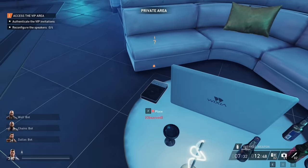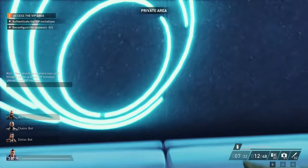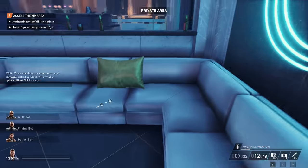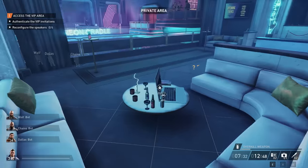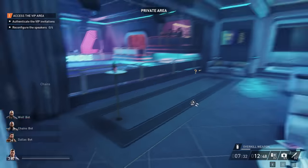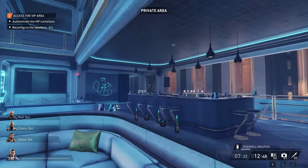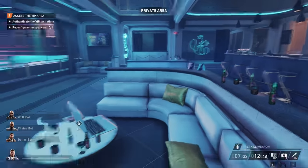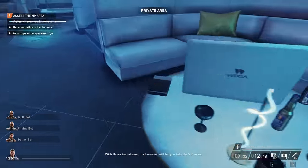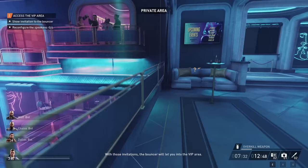Here's the RFID — place your invitations on this. Then interact with the computer and it will start hacking. Stay out of view of the camera, and once it's done you can inspect it. Now we have our authenticated invitations.